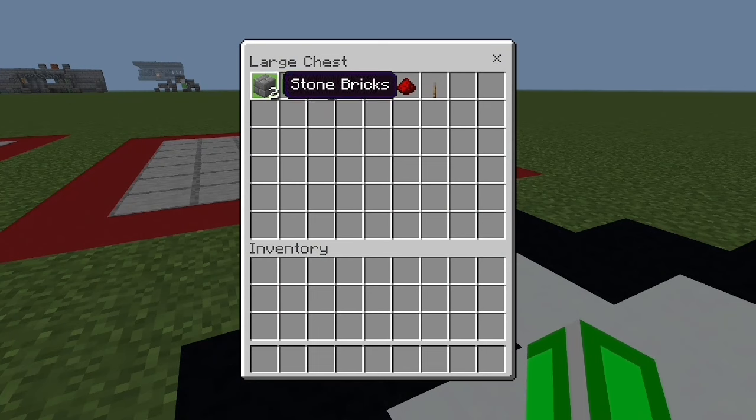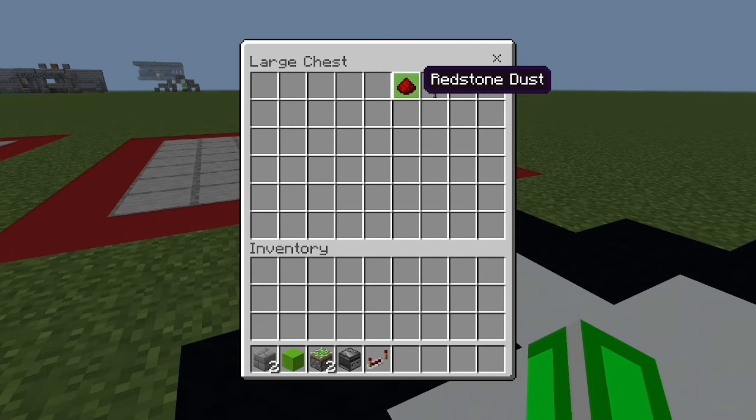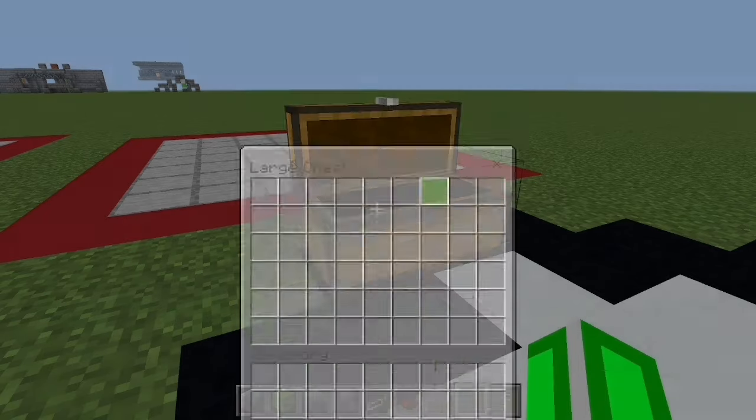All you're going to need for this build is two solid blocks, one block to push, two sticky pistons, one observer, one repeater, one redstone dust, and a lever.